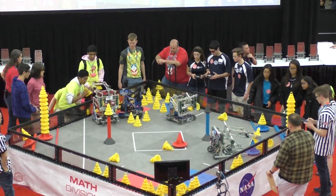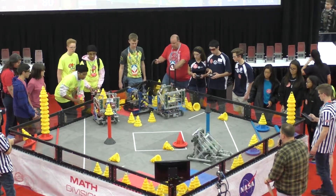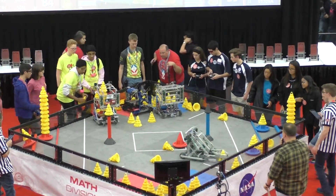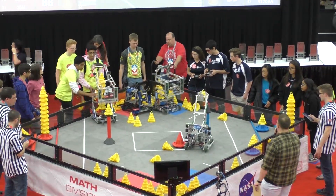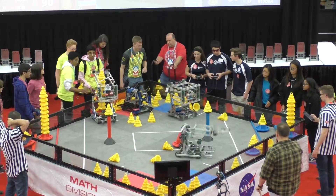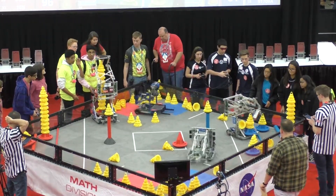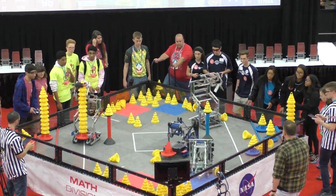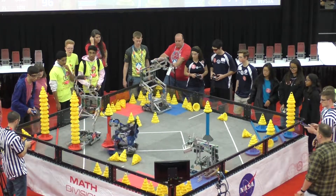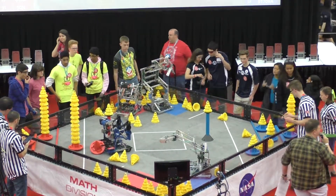We're under 30 seconds, entering our ending period. Back and forth — Cyclops and 10N for both alliances, furiously stacking. 17 seconds left. Red has the 30-point advantage, but anything can happen with 10 seconds left. Here comes the Cyclops — can they deliver a 10 point? Trying to get it to go with 5, 4, 3, 2, 1. Time runs out. Dave, over to you. Rundell.